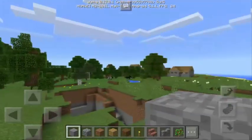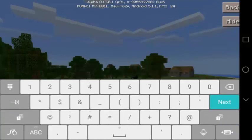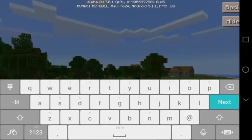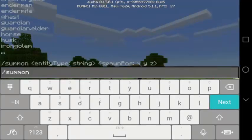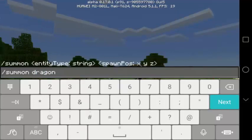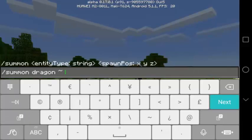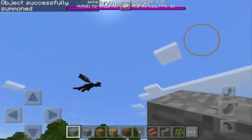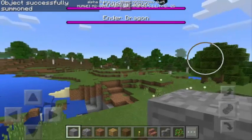All we have to do is use a command: slash summon, then dragon. To summon the dragon at our current position, we use the tilde symbols. Press enter and there we go — we now have another Ender Dragon.